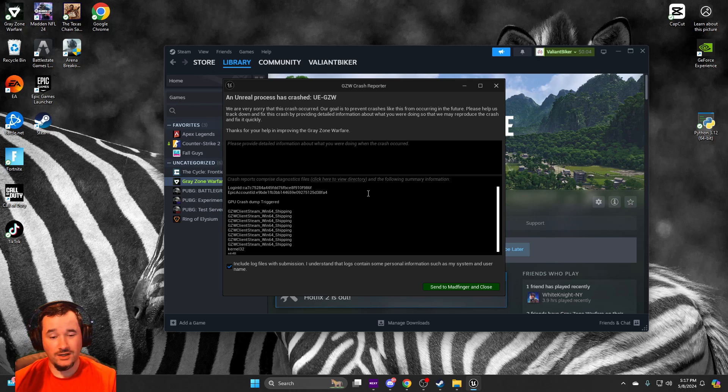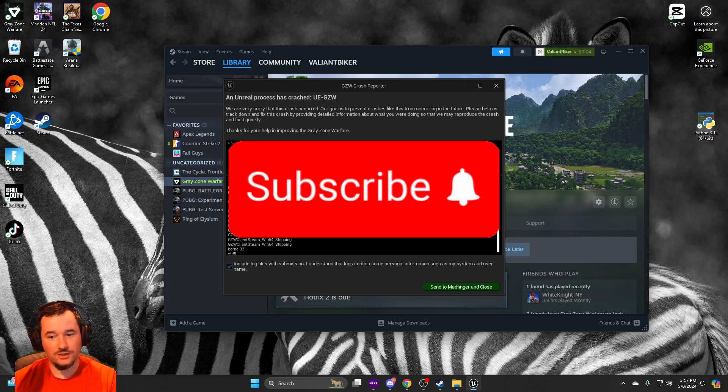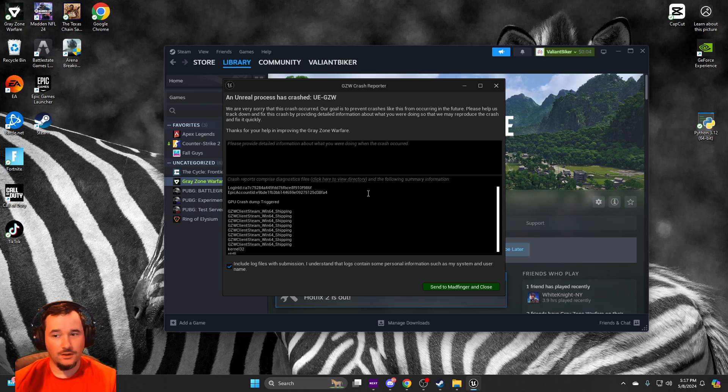If you have an AMD card, FSR might be all right, but it crashes on NVIDIA now because of some fixes they did. So: uninstall NVIDIA Broadcast, put this game on SSD, and hopefully you have a decent rig — you should be able to stream it no problem. If this helped you out, please like and subscribe.